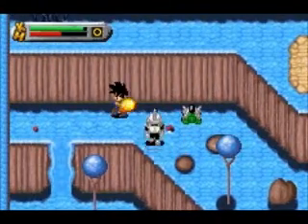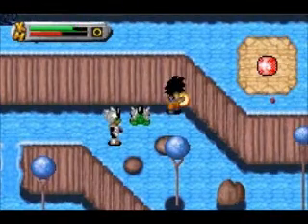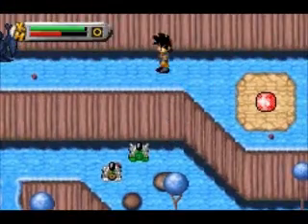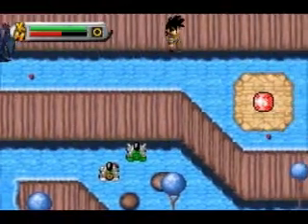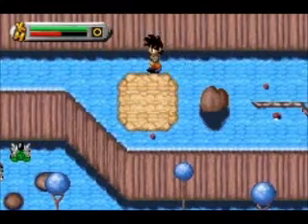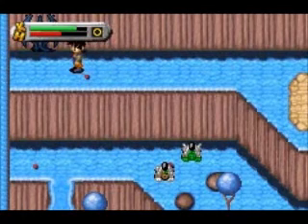And up there on the right, if you saw it, there is a red gem which we need to grab, and we will get it as soon as we take this guy out. Just go right up here — you received a magical artifact. Awesome. There is one more out here that we need to grab before we go and enter the temple.